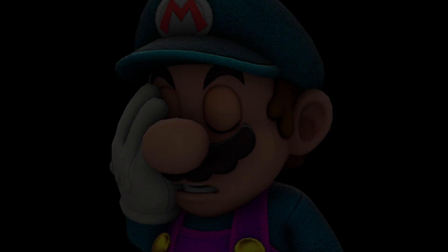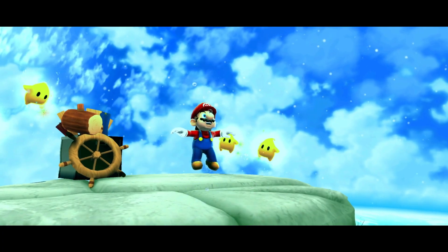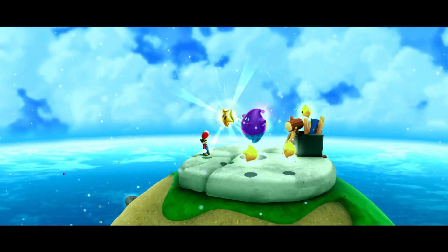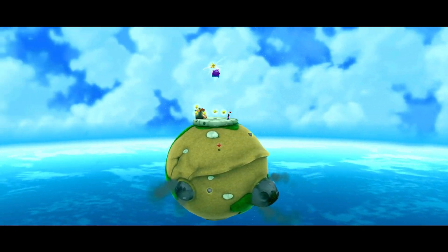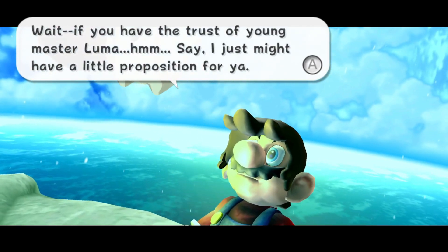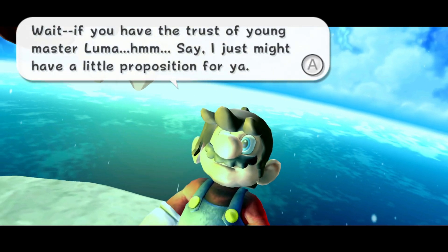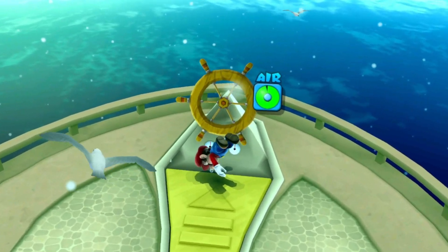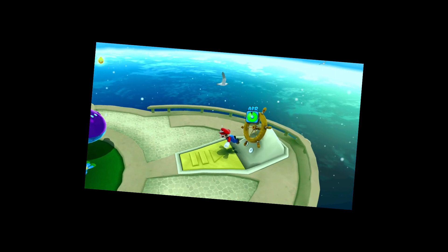The music stopped again — that must mean there's an obstacle. Alright, Starship Mario. First of all, can we just appreciate that Lubba is going out for a swim with us — props to Lubba. Second of all, what is going on with Mario in this cutscene? I don't know, I'll let you think of that yourself. And finally, we cannot progress. That really sucks, doesn't it?